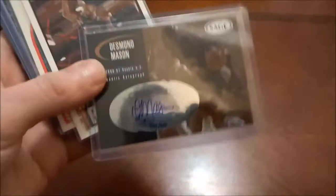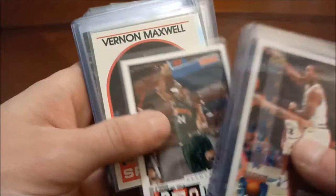Here's the Desmond Mason autos we spoke about that we pulled on the channel — that one's out of 999 and this one's out of 650. There's his base rookie out of Victory. Vernon Maxwell rookie card — 89-90 Hoops.